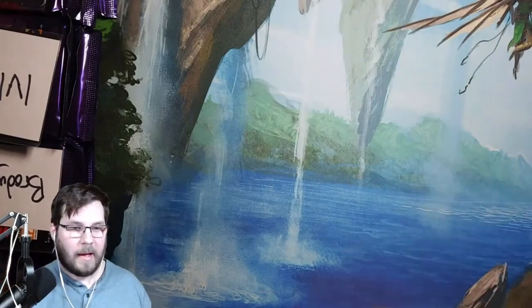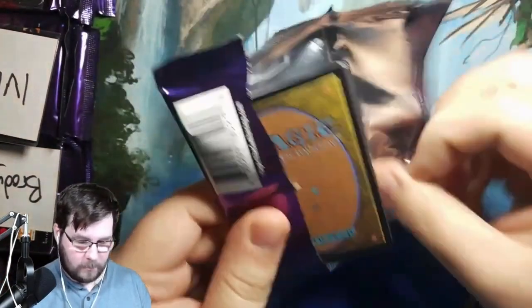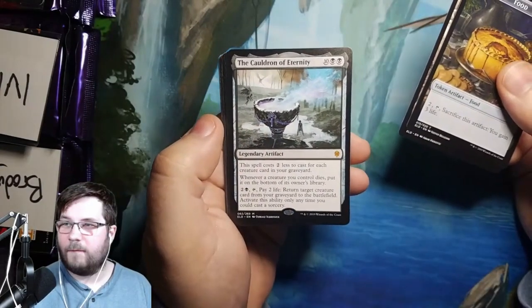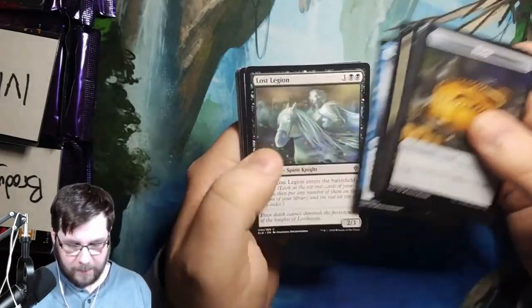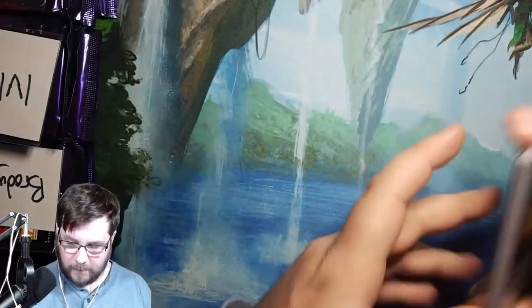On to the next pack for Aaron. Appreciate everybody purchasing packs — should be a lot of fun here. Forest — the Cauldron of Eternity is our first mythic. Probably not one you want to hit, but I've definitely seen that one pop up a few times. Tome Raider, common.